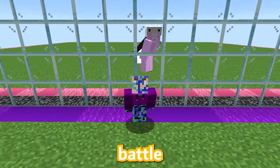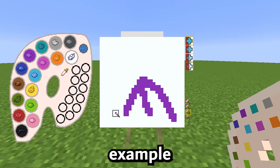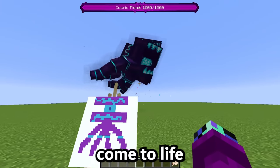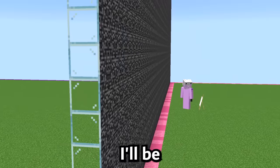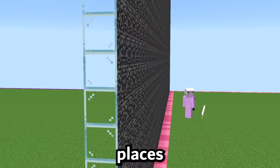Today I'm doing a Minecraft mob battle with my friend, but whatever mob we draw comes to life. For example, if I draw this super cool looking alien, it'll come to life. And of course, I'll be secretly cheating with this one-way glass wall to see exactly what Rainy places.